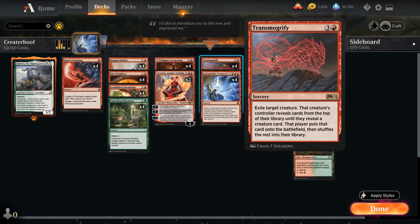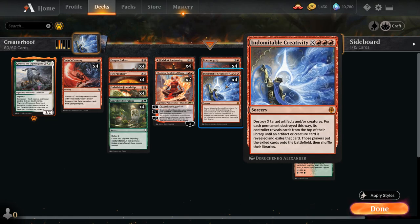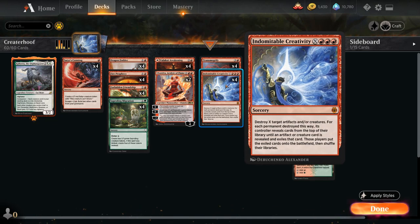Then we've got Transmogrify, which exiles a target creature and that creature's controller reveals cards from the top of their library until they reveal a creature card and puts that card on the battlefield. And Creativity destroys X target artifacts and/or creatures, and for each permanent destroyed this way, its controller reveals cards until an artifact or creature card is revealed, exiles it, then puts it onto the battlefield and shuffles. We can potentially use Transmogrify or Creativity as removal, but for the most part we're targeting our own tokens.